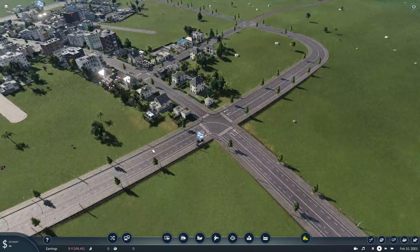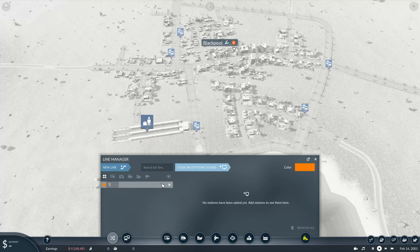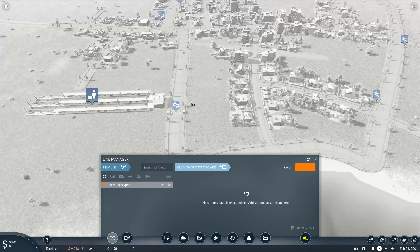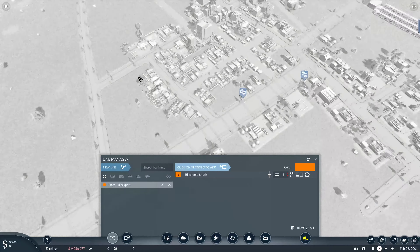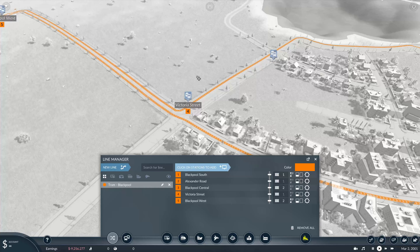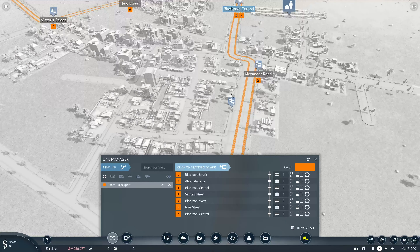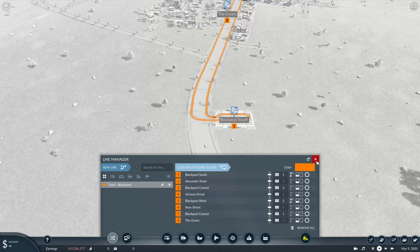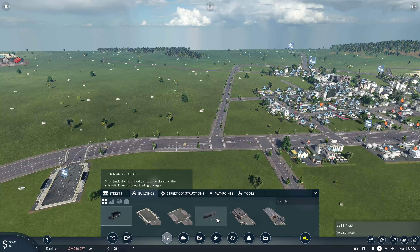It's a new line, so we want to start typing — tram. Where's this place? Platform. And we're going to go to the wall and we're going to go — there, there, there, there, there, there, and back to there. Perfect.